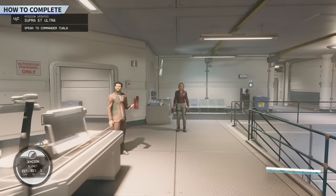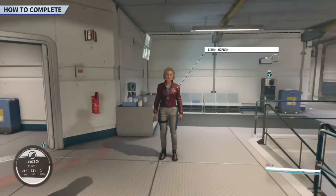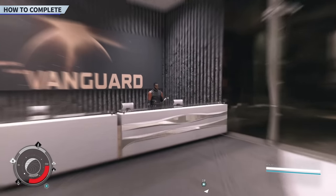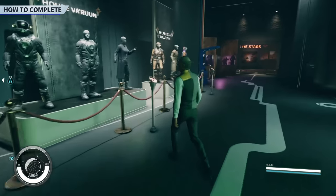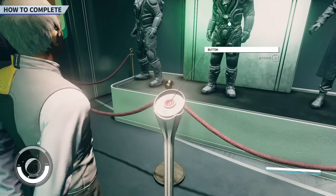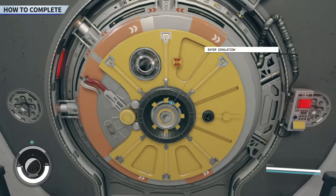So ultimately, is it worth it to beat the combat simulator? What are the rewards? Let's find out. Find your way to MAST Vanguard and talk to Commander John Tuala. He'll direct you to the elevator — hit every button on your way to the flight simulator as you'll discover more about the story. When you arrive, get in the sim and complete as much as you can.